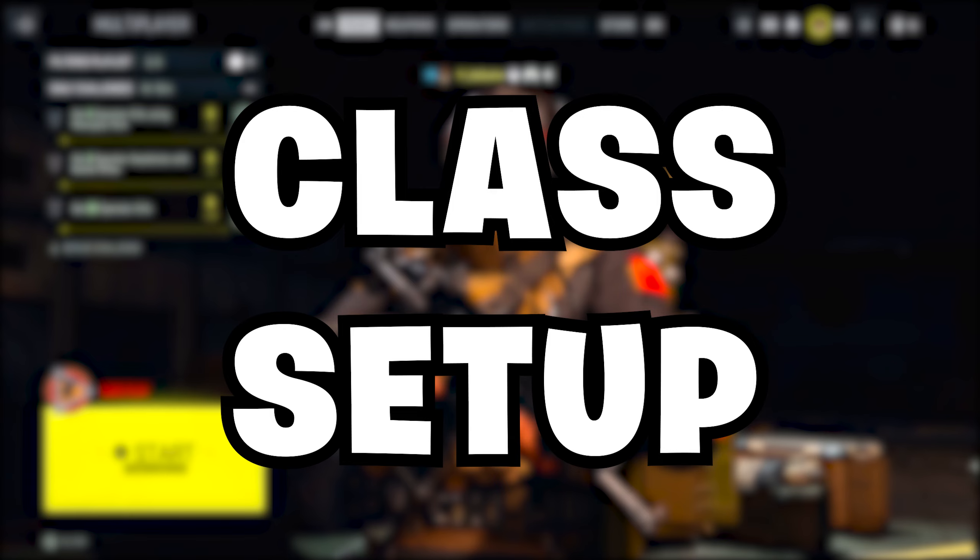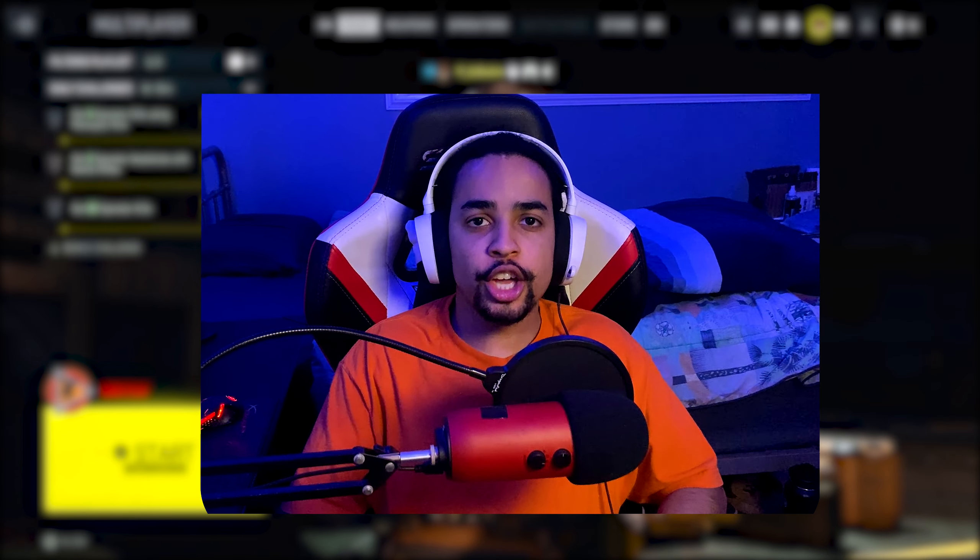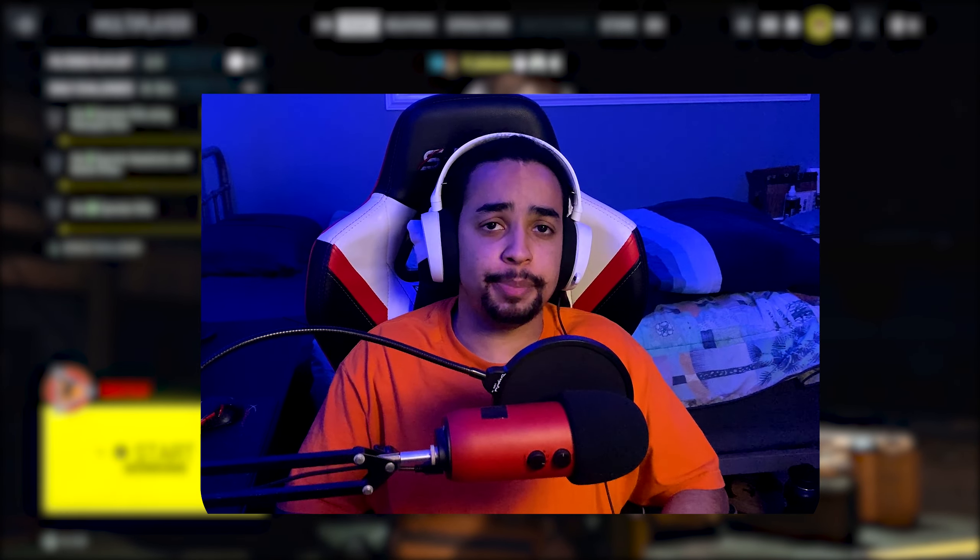This STB-556 class setup is unmatched. If you guys are looking for a class setup like this, stick around and watch the full video. In this video I dropped a nuclear — almost two nuclears — using this STB. This is how fire this class setup is: it literally has no recoil, damage range, and fast ADS.